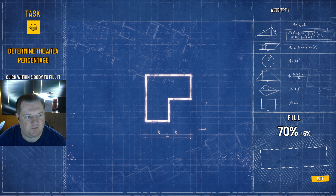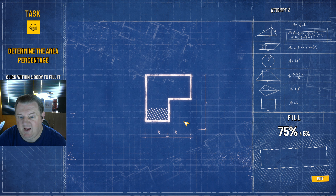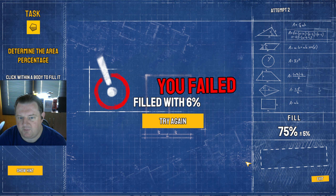70% fill — determine the area percentage. Click within a body to fill it, then select the apply button to check it. Do you want me to add 5% to the fill? So that would be... let's see. You're going to fill 5% of this. Well, yeah, that's probably about right. All right, that's got to be 5% then.